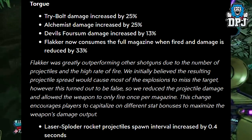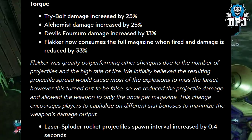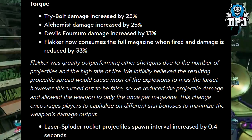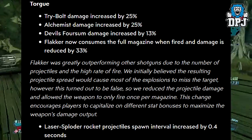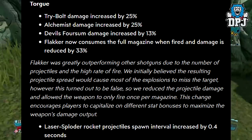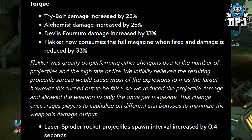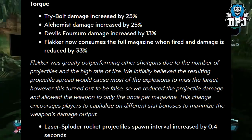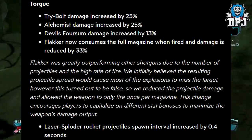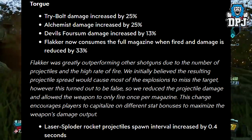What? These are my weapons — I use the Lyuda, I use the Cutsman, I use the Flakker. These are the weapons I go to. The Flakker was greatly outperforming other shotguns due to the number of projectiles and the high rate of fire. They initially believed the resulting projectile spread would cause most of the explosions to miss the target — however, this turned out to be false. So they reduced the projectile damage and allowed the weapon to only fire once per magazine. This change encourages players to capitalize on different stat bonuses to maximize the weapon's damage output. Also: Laser Sploder rocket projectile spawn interval increased by 0.4 seconds.